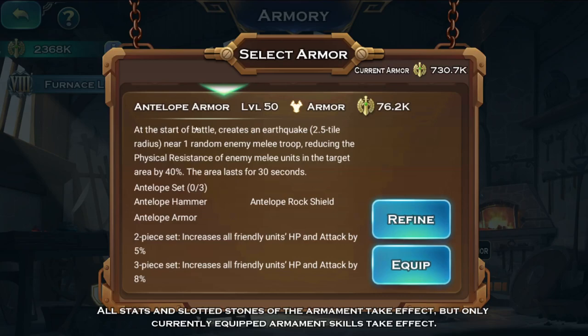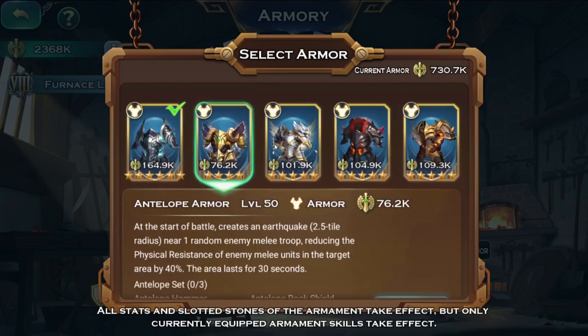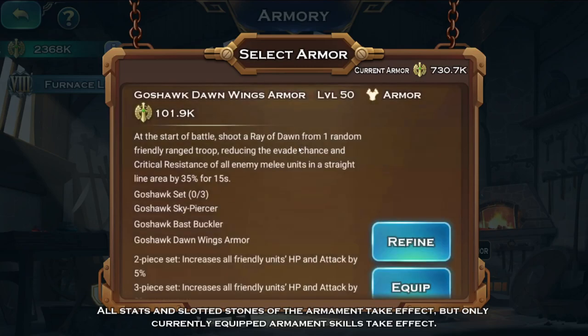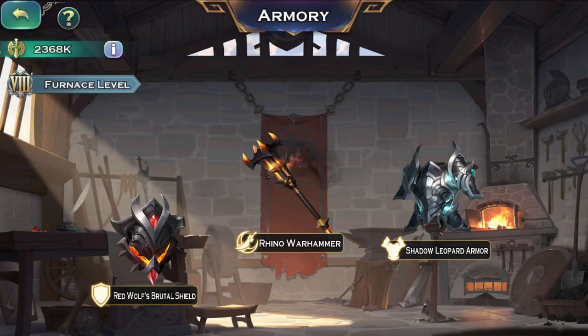The only other option you could probably get is the Antelope armor, which reduces resistances of melee units. The thing is, I don't think the overlords have those resistances in the first 30 seconds, so it's kind of hard to say whether that will be useful. The other stat here is evade chance or crit resist, which also doesn't really matter, so I just go with this — it might help, but it's pretty hard to test.